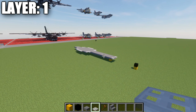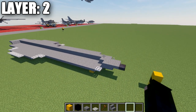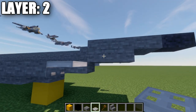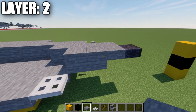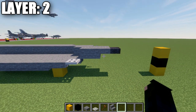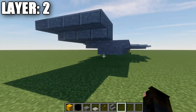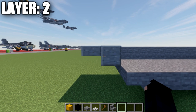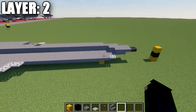Moving into layer number two. For the front, place down a stone block going up from the stone top slab at an angle, then an additional stone block, a stone top slab, and a polished blackstone top slab for the front of the aircraft. Move to the rear center line and go up from the polished andesite top slab at an angle, placing a polished andesite block and then a polished andesite top slab.